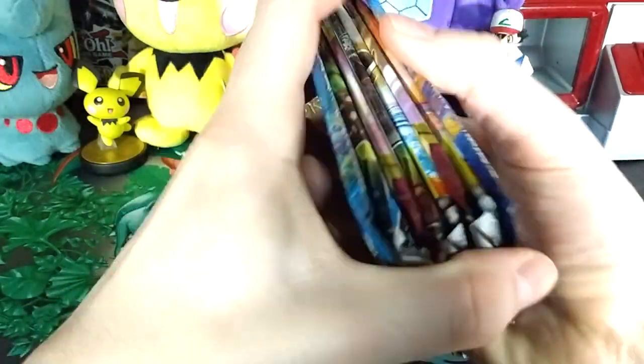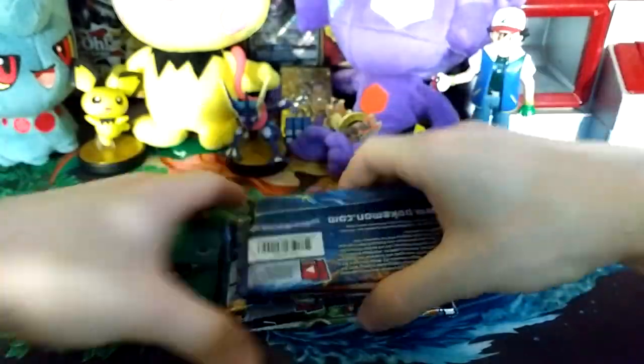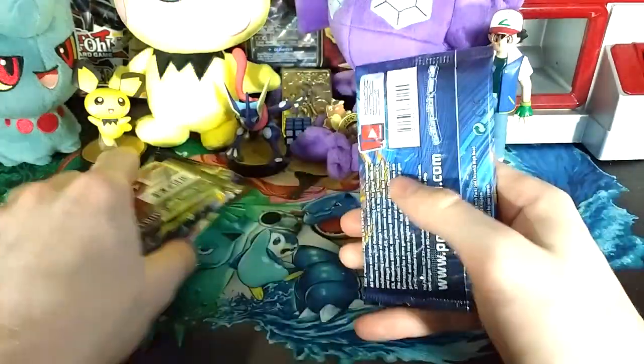I'm going to shuffle up the cards really quickly and open them up. Do a nice little strip cut. We're opening up the X and Y Evolutions pack first — look at that.